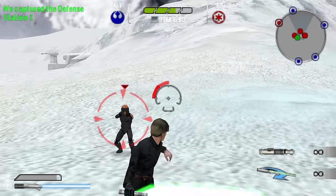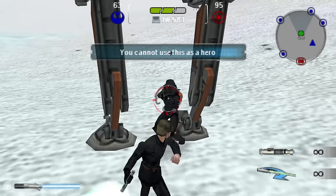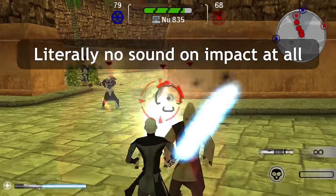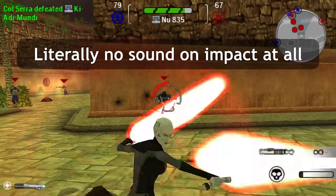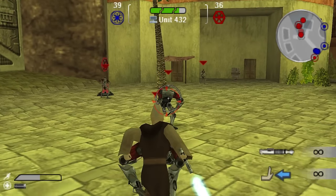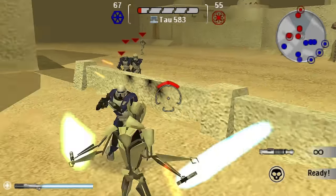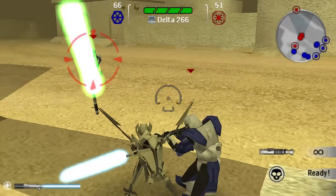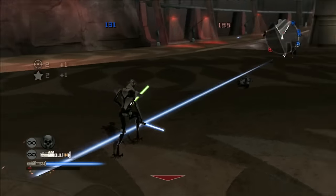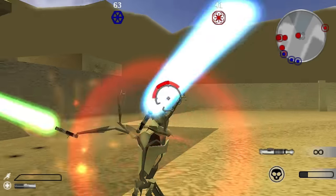Not that you'd ever know unless watching their health bar - the audio for the lightsaber attacks are less than limp. It's a negative sound. It sucks air from your room into the speakers. Truly terrible stuff, but hey - force powers. Just look at that goofy and stilted lightsaber throw. Grievous is an option but only shows up on Mygeeto and Tatooine, which are interesting choices. No Utapau in this game, so sure, throw him in Mos Eisley.